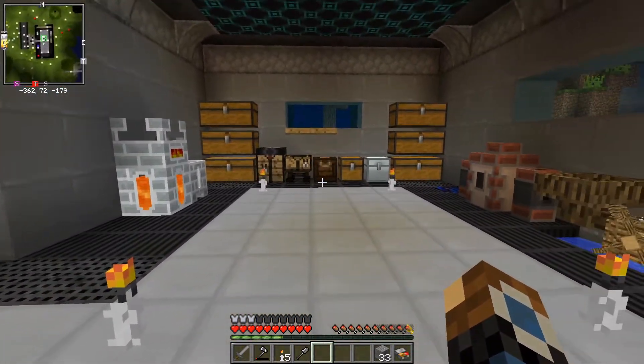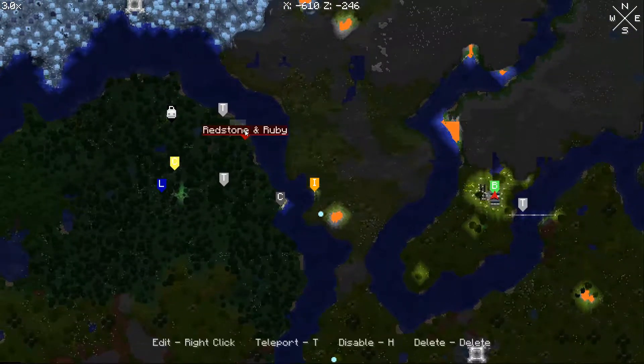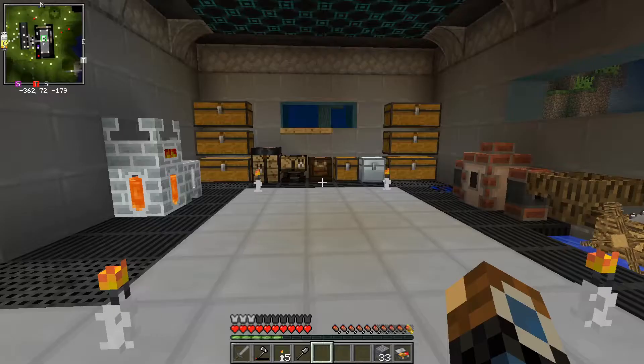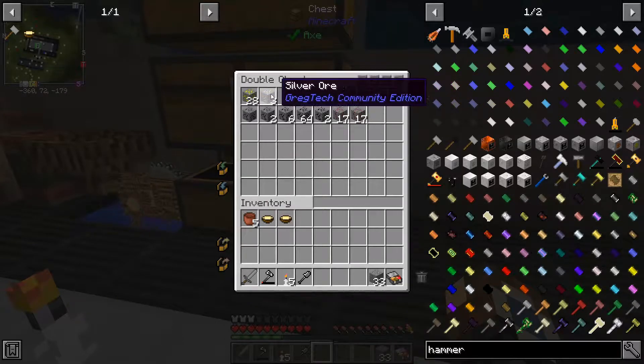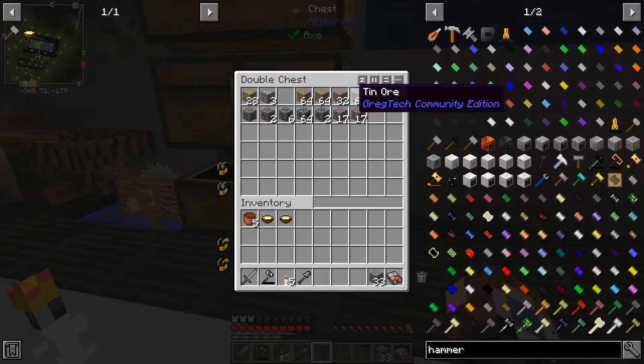In between episodes I found a few more veins. I found redstone and ruby, some more tin, some coal, the copper and topaz which I mentioned last time, lapis and tanzanite, and I also found an iron and gold vein. So in between episodes I mined up a few of those ores and got a bunch of copper, some gold, a bunch of iron, and even a bunch of tin as well.